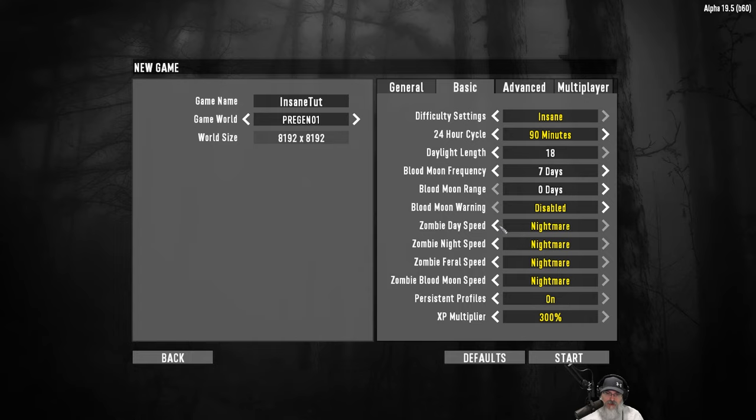This is the other really important setting. We're turning all zombie speed options up to Nightmare - everything is on Nightmare. This used to be called Always Run, but now it's Nightmare speed, so it doesn't matter if it's day or night, these zombies are going to run fast. You might think nighttime is not as scary, but you do get more dangerous zombies - ferals in particular - out at night. Once you get used to handling zombies running at Nightmare speed, being out at night won't be quite as bad. For XP multiplier, I normally use 300% for let's plays, but for this tutorial we're setting it back to the default 100%.